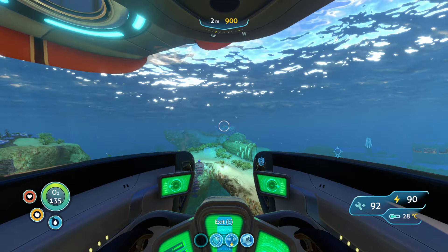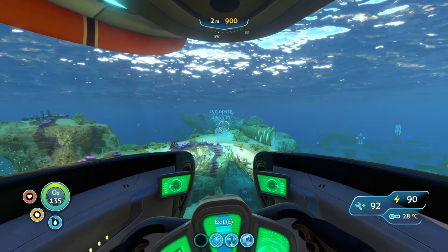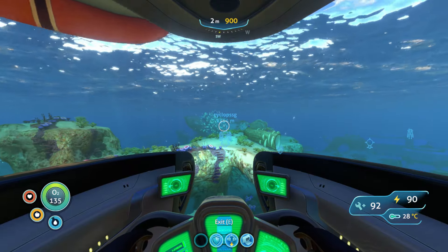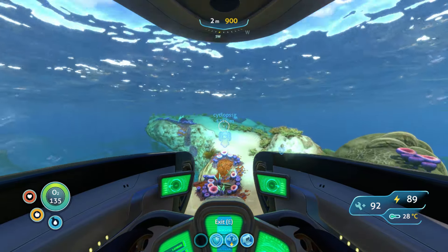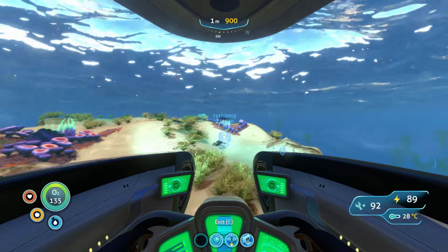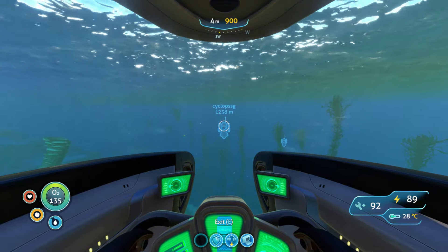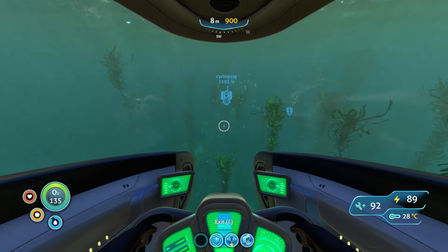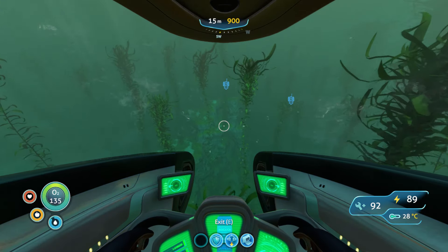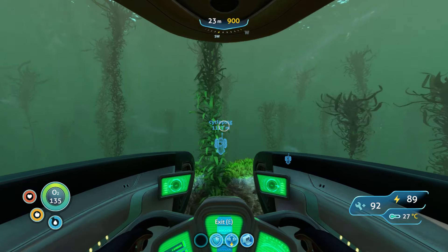There are two different locations and we'll be taking you to the easier one. It's about 1,400 meters away and we're going to be starting out at the life pod going southwest. If you want to know where the other location is, the Cyclops shield generator is at the Dengazi base, about 500 meters down, so your sub will have to be at least upgraded to depth module mark 2. I'm going to fast forward the rest of this so you don't have to sit around and wait.